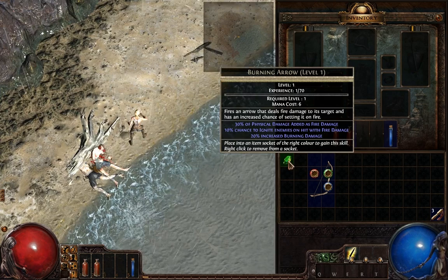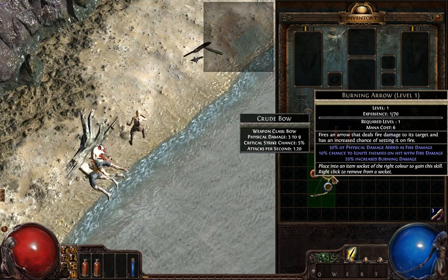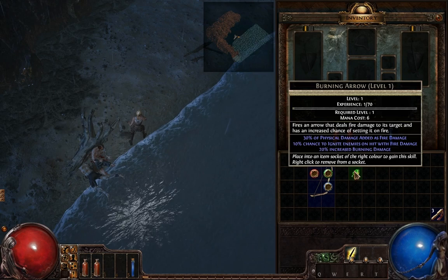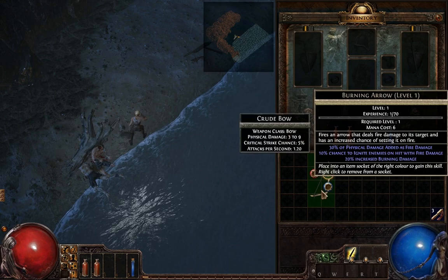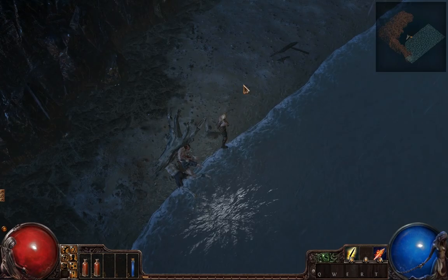This is a Burning Arrow skill gem, which is an activated ability for casting or firing a Burning Arrow. You can slot it into an item that matches the same color: red for strength, green for dexterity, blue for intelligence. You can re-slot these at any time — just right-click it out of the item and put it into another item, stash it, or sell it to someone else. It's not permanently stuck, which lets you mix and match a lot. Items come with a variety of different numbers of sockets, socket colors, and linked sockets, which we'll get into later.